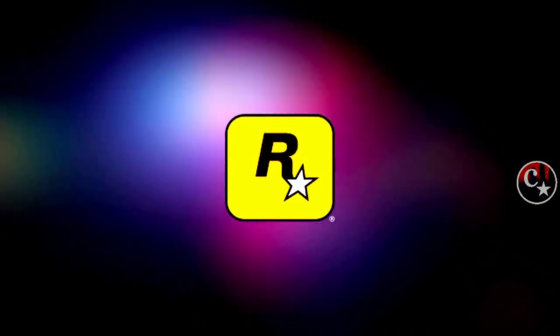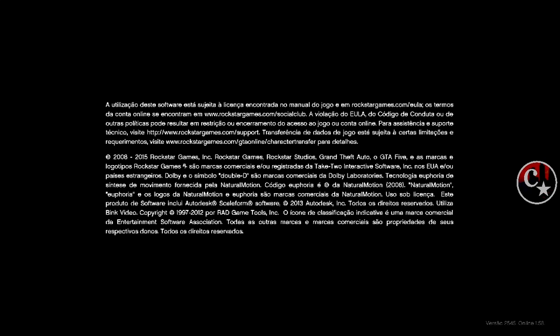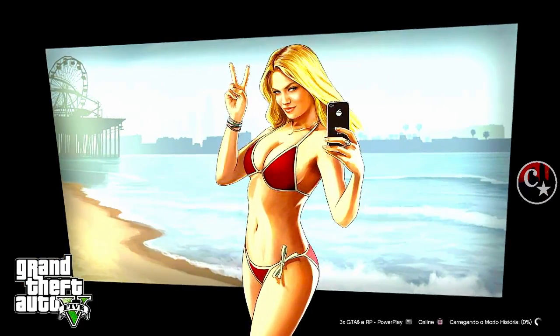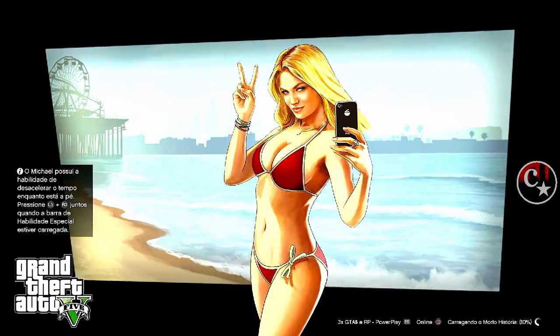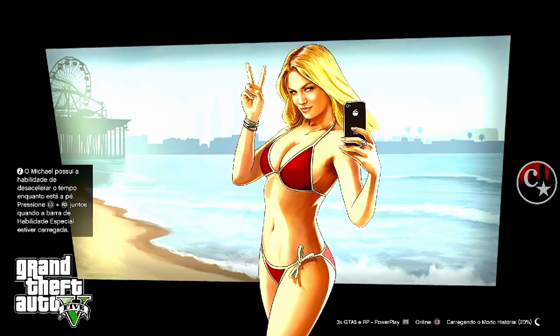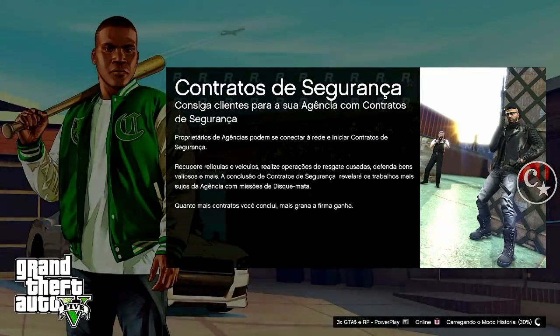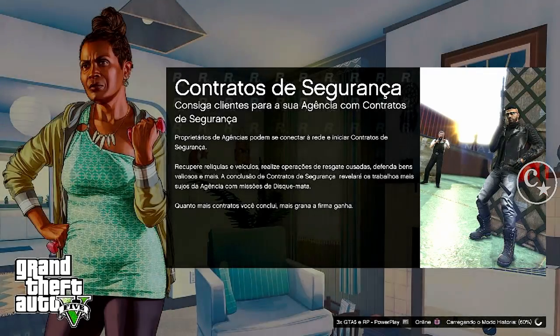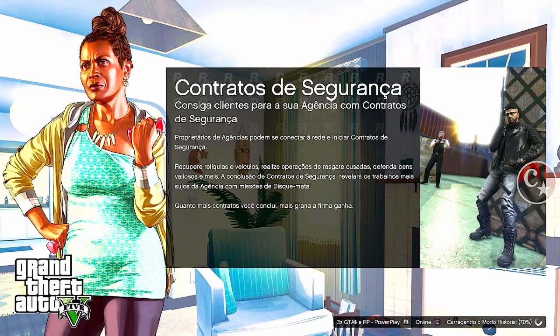E aí, rapaziada, firmeza? Estamos juntos na área mais uma vez, Capitão Caverna, trazendo mais um vídeo muito top e muito bacana. Neste finalzinho de domingo, início de semana, 9 de janeiro de 2022. Galera, vou estar mostrando um novo método que surgiu aí, pra quem gosta de fazer veículos modeds lá do DMO, trazendo do modo história, criados pra quem tem o Save Wizard e o Save Editor. Infelizmente, só vai servir pra plataforma do PS4 e para o PS5. Esse glitch foi trazido com exclusividade pelo meu amigo e companheiro, o Patrício, que é do canal Porto 95 Gaming — já é parceiro do canal há bastante tempo.